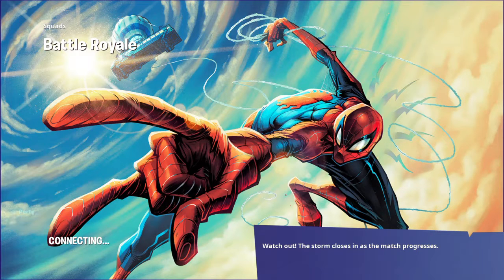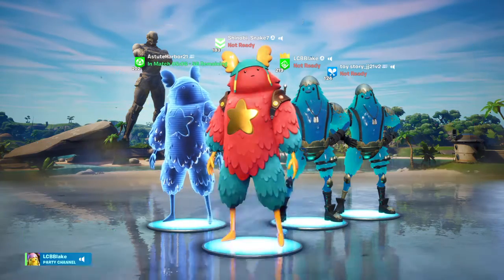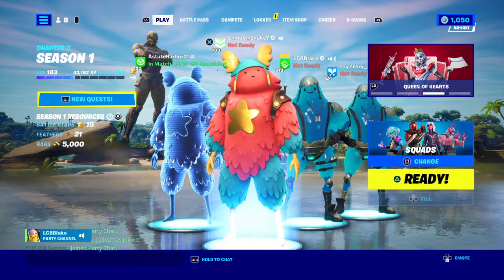What is guff support? Well, you see, you pay $24 for two skins, two back blings, two everything, and a thousand V-Bucks. Also, we get free guff support, and you, Fortnite, you get 100% of the profit, but we get free guff support and 2,000 V-Bucks for every buy.